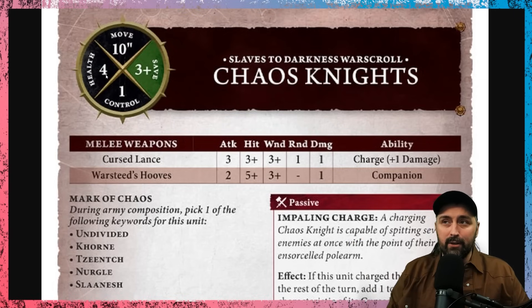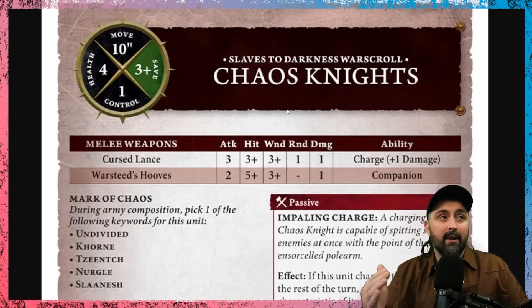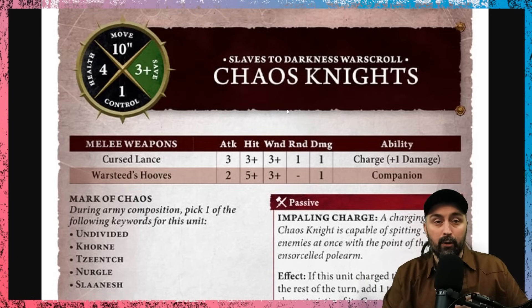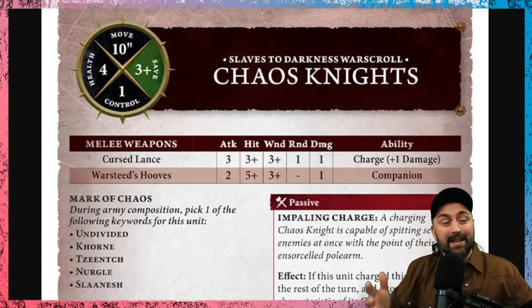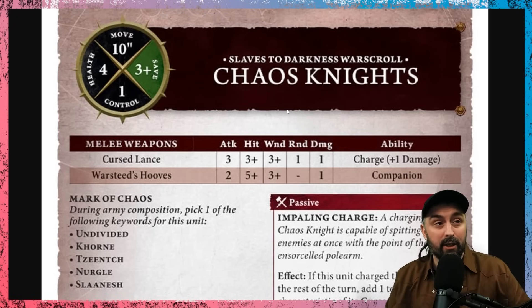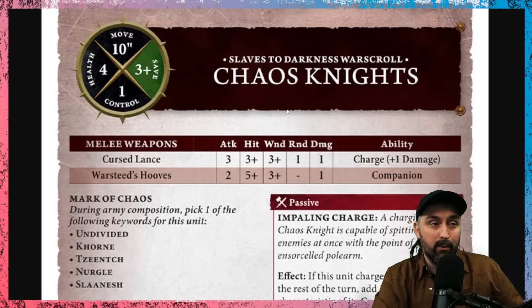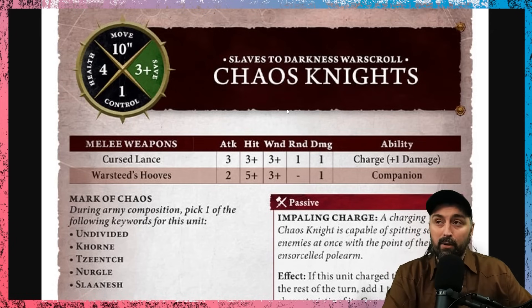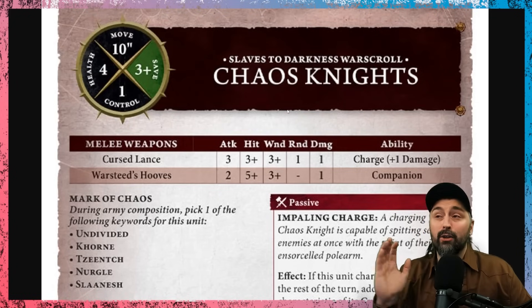Health in the top left is the health value of each model in the unit. Each of the five Chaos Knights has four health. When a unit takes damage, you keep adding up damage points until you accumulate four damage on one model, removing that model from play. The move value tells you how far you can move each model — up to 10 inches for Chaos Knights, though you can move less.